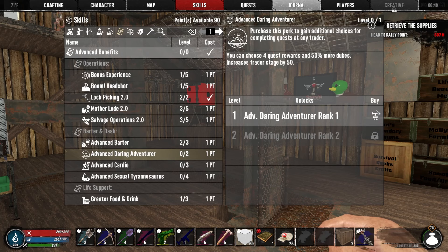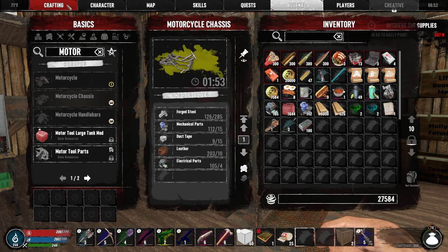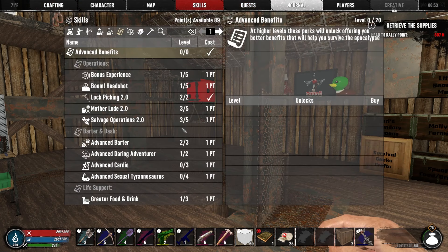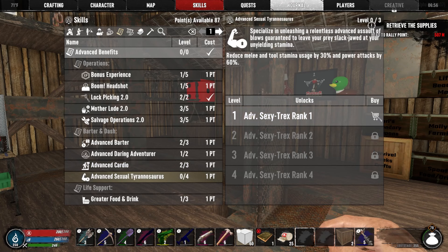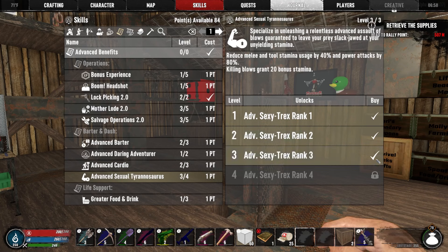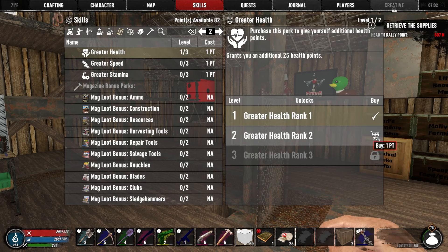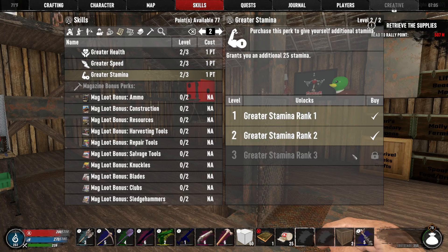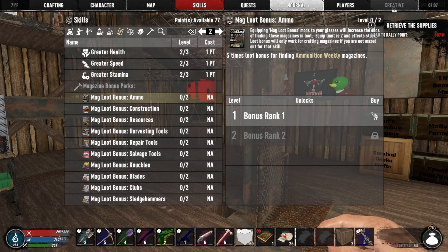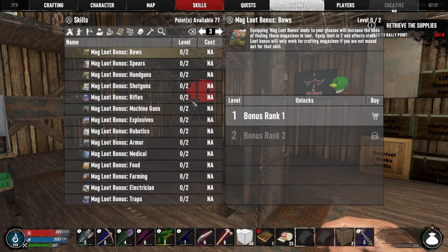You can choose 4 Quest Rewards and 50% more Dukes at player level 200 — we're 186. It's not a joke when I say probably next episode we'll be there. Advanced Cardio — increase stamina regen by sprinting. We're a runner, a Trackstar — 50%. Advanced T-Rex: Killing Blow grants 20% more stamina. Greater Health — more hit points, we just went up to 250! Greater Speed, more stamina. 5 times loot bonus for finding things. Mag Loot Bonus Mods — equip mods to any pair of glasses to increase magazine loot probability. Glasses can have two of these mods at one time.